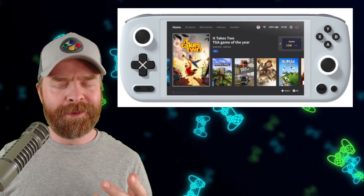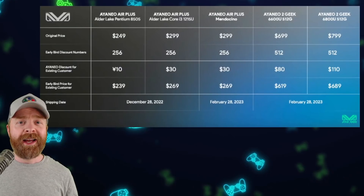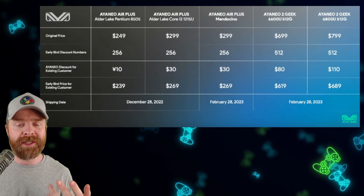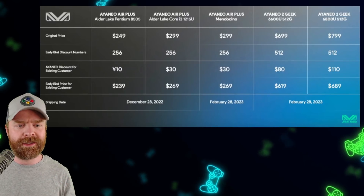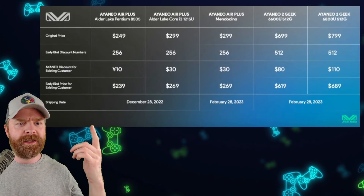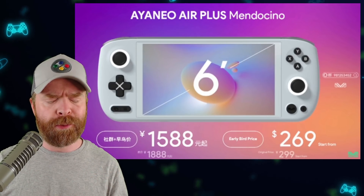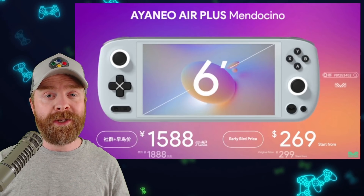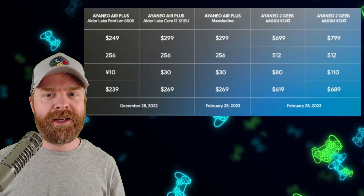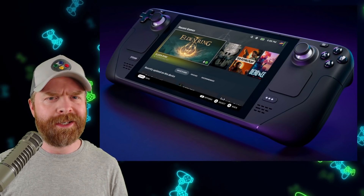Last up, we're talking about the new announcement from Aya Neo. Yesterday we talked about the Ayaneo Loki, and this announcement is hot on the heels of that — the PC gaming handheld market is really heating up. Aya Neo unveiled the pricing, specs, and launch dates of five new devices: three versions of the Aya Neo Air Plus and two versions of the Aya Neo 2 Geek. Pricing ranges from as cheap as $239 up to $689, with a mix of Intel and AMD CPUs starting with the Alder Lake Pentium 8505 and going up to the AMD 6800U. If you haven't been able to get a Steam Deck, you might want to check out one of these new Aya Neos or even the Ayaneo Loki. We could see the new Aya Neo Air as soon as December 28th, with the Aya Neo Air Plus and Aya Neo 2 Geek following in February.